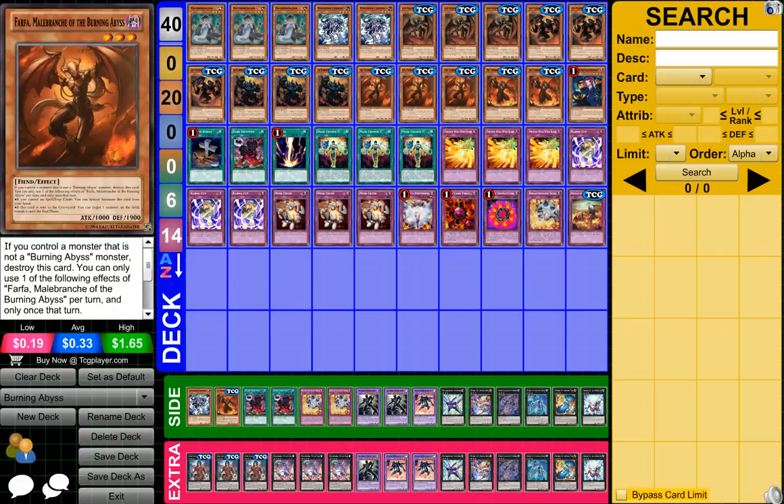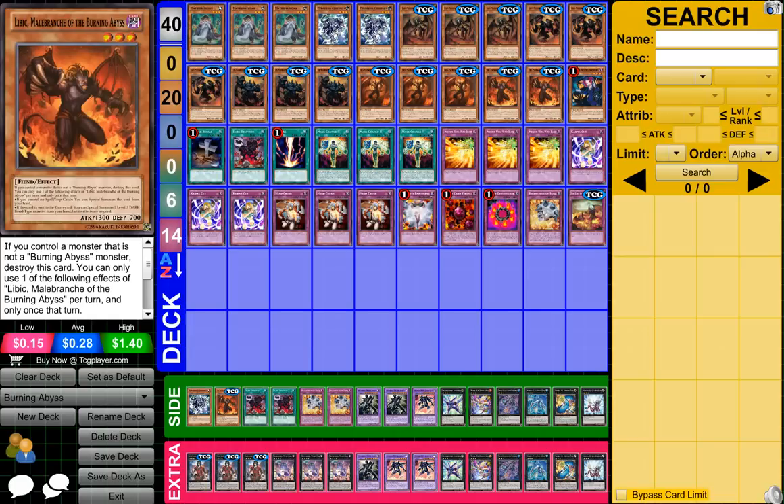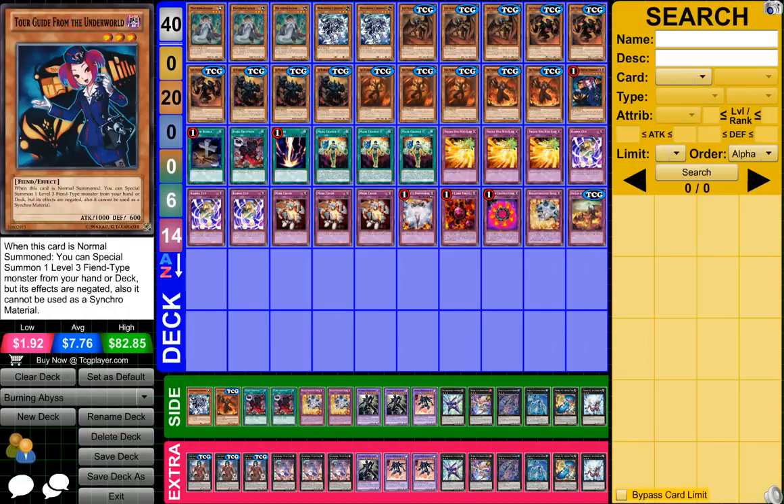Three Scarm Malabranch of the Burning Abyss, three Farfa Malabranch of the Burning Abyss, two Libic Malabranch of the Burning Abyss, and one Tour Guide from the Underworld.